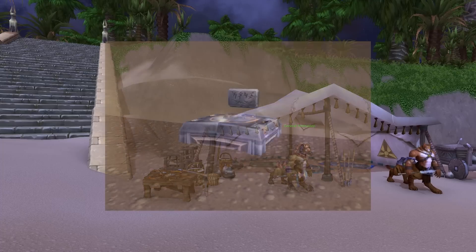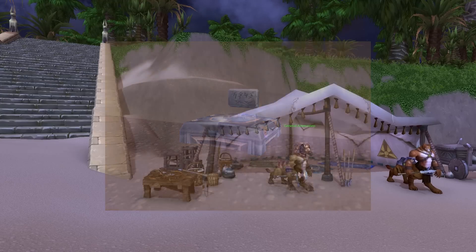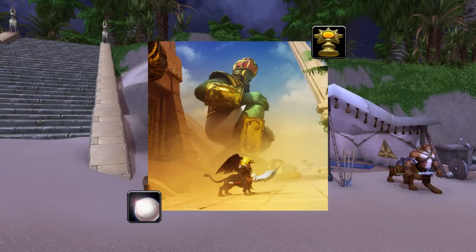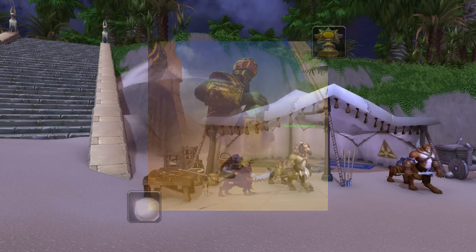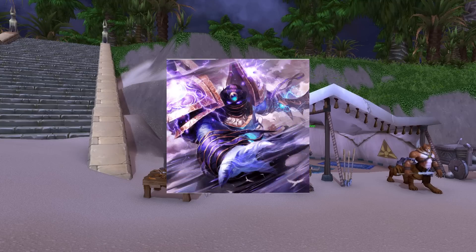The heroes discovered the chest containing the scepter, but were unable to open it. Looking at images depicted on a plaque above the chest, the heroes concluded that two giant constructs must be destroyed. This gained them two stones — the Stone of the Moon and the Stone of the Sun — with which to open the chest. Scepter in hand, the heroes were able to bring it to Aman-Tep, thwarting any plans Al'Akir may have had for the artefact.